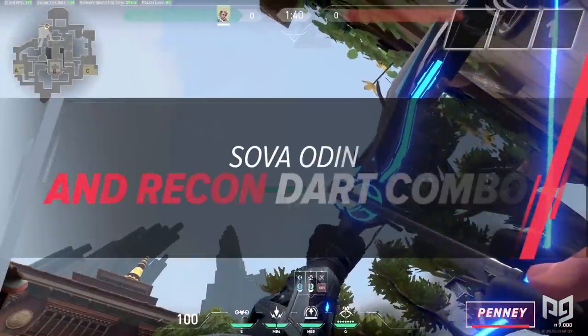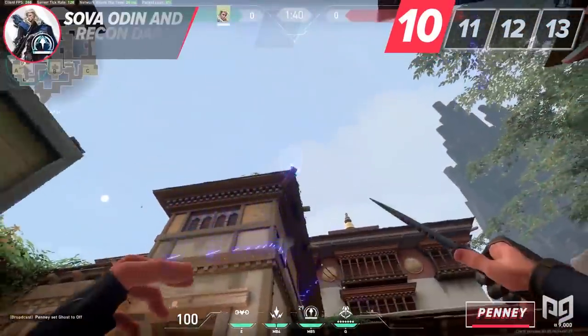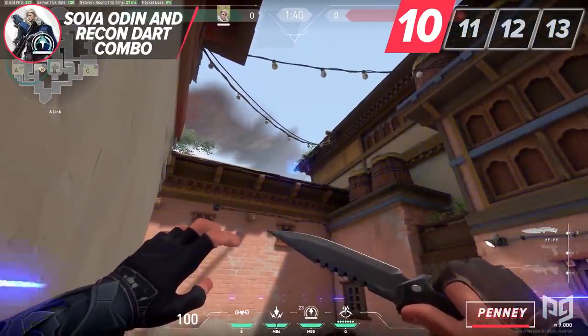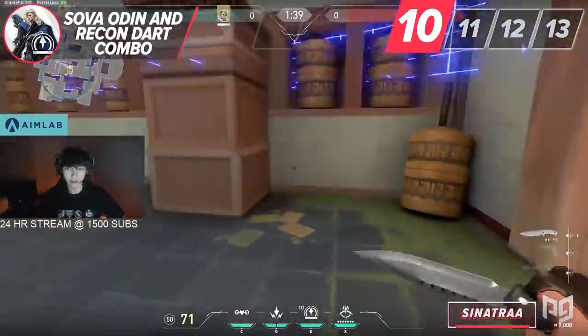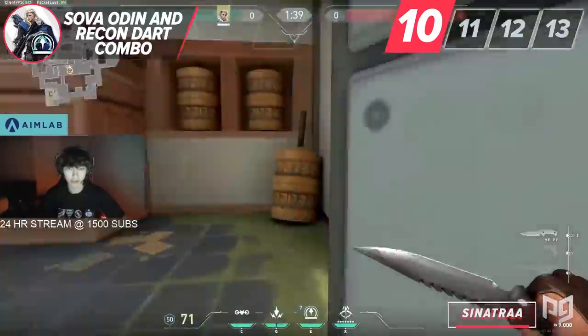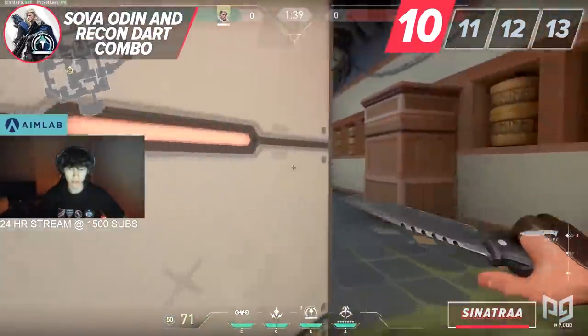Sova's ability to utilize his recon dart in conjunction with the Odin is madness. Once I started using the Odin on Haven and Ascent, I've been able to start winning way more games. The spots to keep this in mind are Haven Garage and Ascent B site. If you mark the spots the enemies can peek off spawn, by wall banging those spots you provide a lot of pressure on the enemy team.